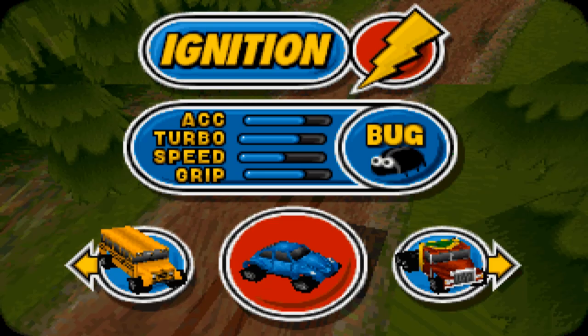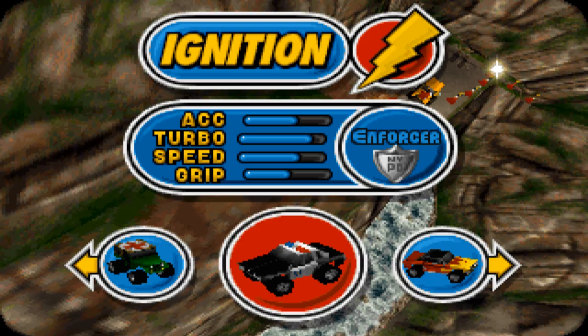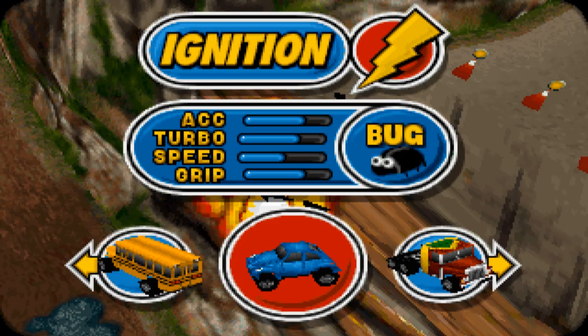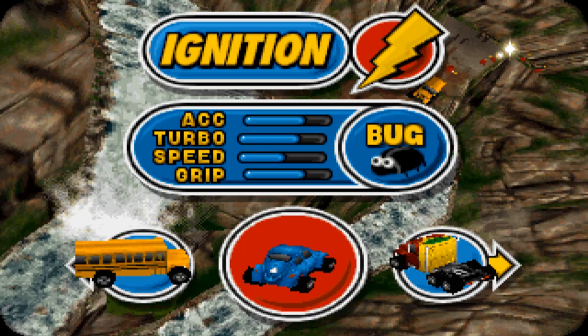Each car has four statistics: acceleration, turbo, speed, and grip. We're currently on the Bug. We've also got the Smoke — that looks to be like a big rig thing. You've got the Co-op Evac, which looks to be some sort of medical jeep type thing. We've got Enforcer, and that looks to be a school bus — I believe it used to be a bit of a bully back in the day. We're going to go with the Bug, which is obviously just a VW Beetle.